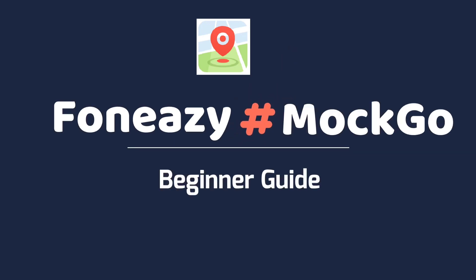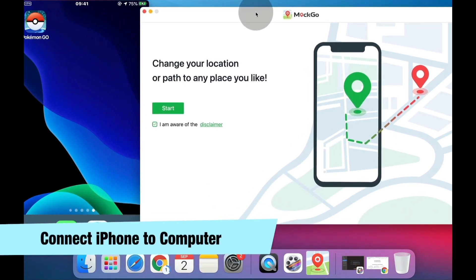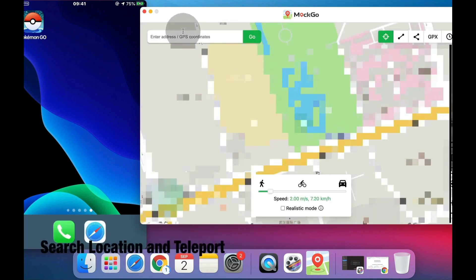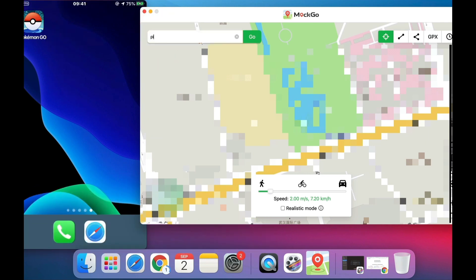First, download the MockGo application on your computer — the link is already given in my description. This application supports both Mac and Windows. Then connect your iPhone to your computer. After that, start the MockGo application and search for any location where you want to teleport.